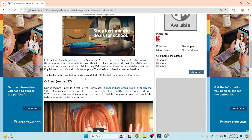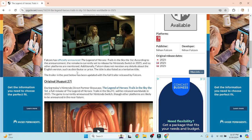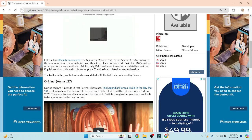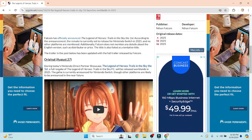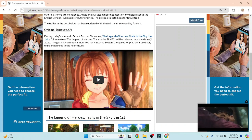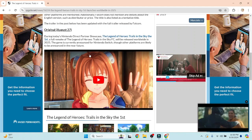Falcom has officially announced The Legend of Heroes: Trails in the Sky the First. According to the announcement, the remake is set to release for Nintendo Switch in 2025. Like I mentioned, I'm pretty sure it'll come out on PlayStation and Steam as well, though no other platforms are mentioned. Additionally, Falcom does not mention any details about the English version, such as distributor or price. The title is also listed as a tentative title. But they showed the game at an English Nintendo Direct, so it'll come out in English too. August 27th — the game was revealed and will release worldwide in 2025.